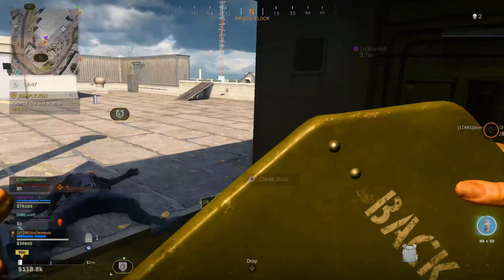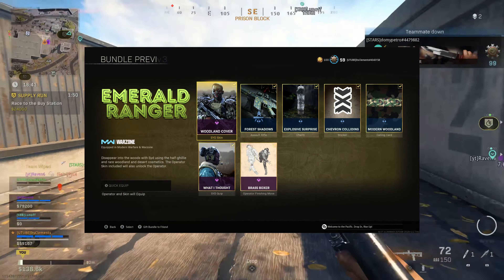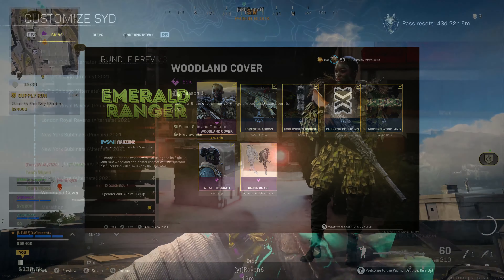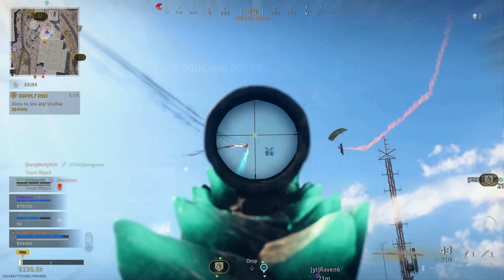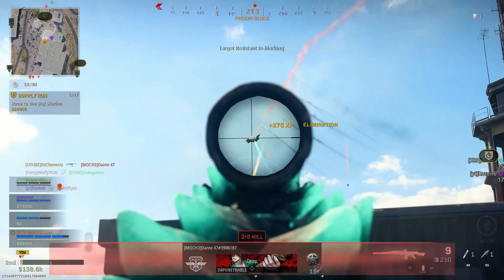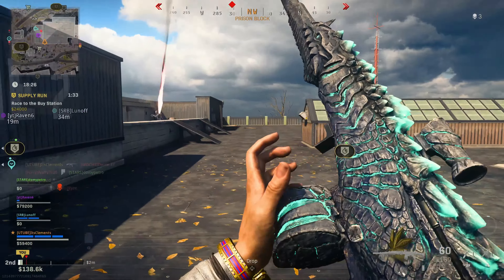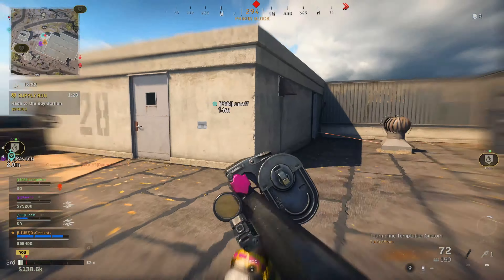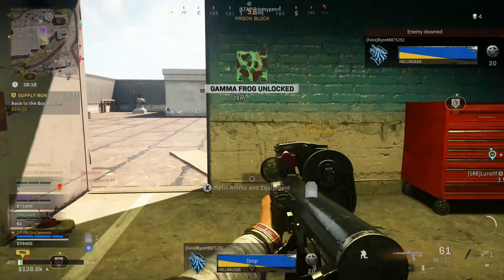Coming in at number 6, we have the Woodland Cover skin that belongs to the SYD Operator, and it comes with the Emerald Ranger Bundle. The skin is a partial ghillie suit, essentially meaning you will blend in with the environment around you, so it's a pretty good skin to use. I've used it a few times but I don't see it very often — I'm not sure if it's uncommon or just not very popular. But if you do own the skin, definitely equip it.